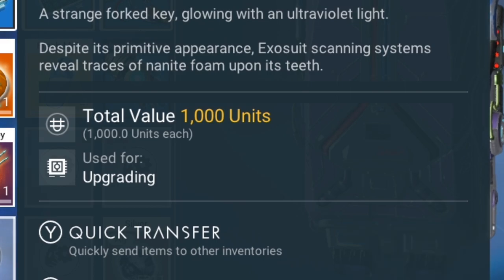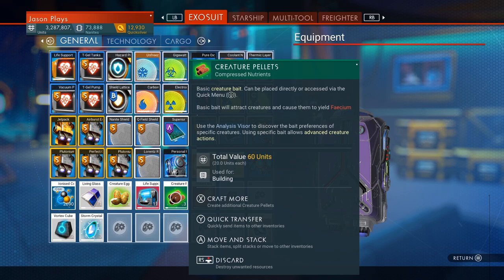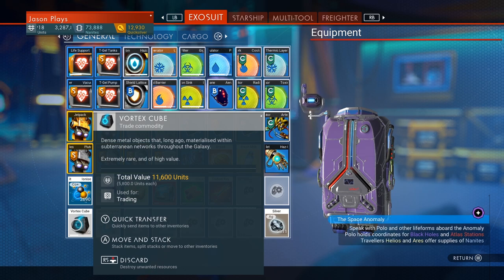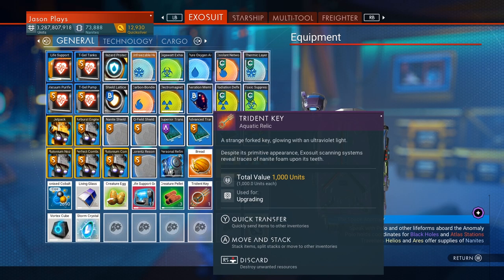That's really important because it has a total value of a thousand units. But always check your items — if you don't know what an item is, check what it's used for, because it'll always tell you. For example, Creature Pallet is used for building life support gel, it says 'used for charging.' Vortex Cube is used for trading — you can't use the Vortex Cube for anything other than trading it for money, or like in the case of a couple weeks ago for the community event, we used it as the item on that community planet. So this trident key is used for upgrading.